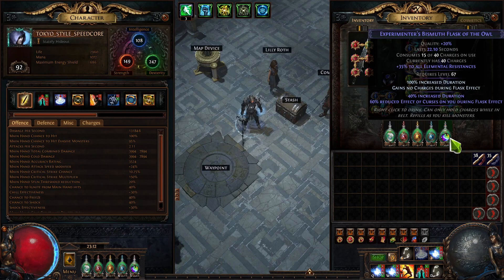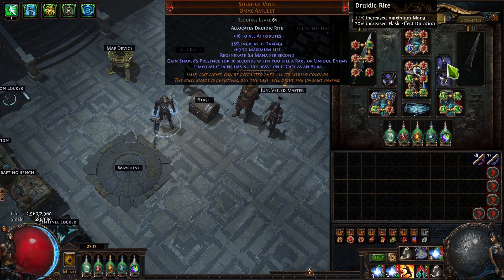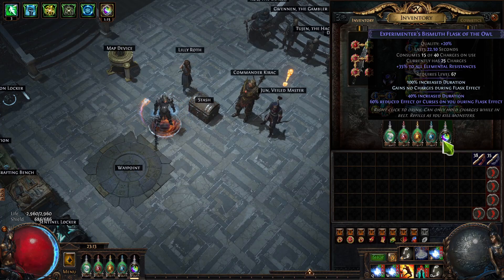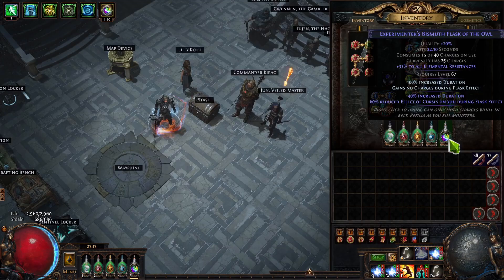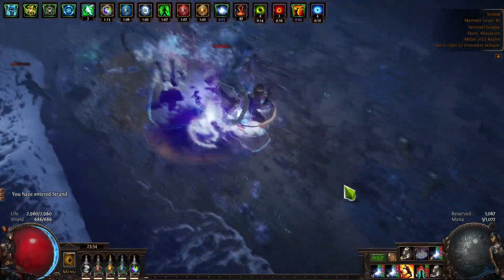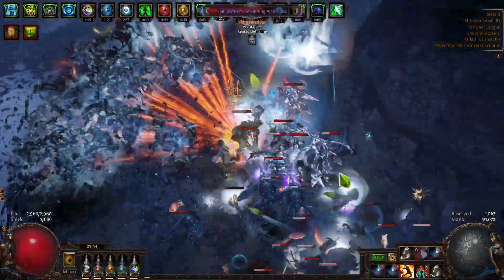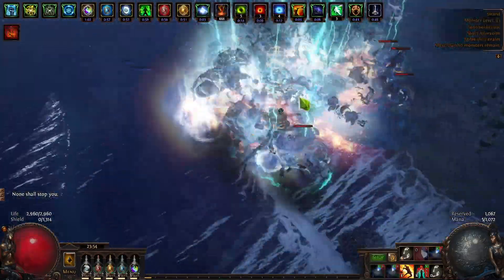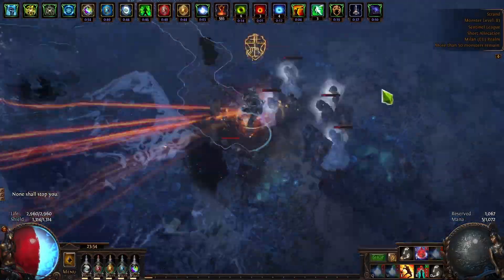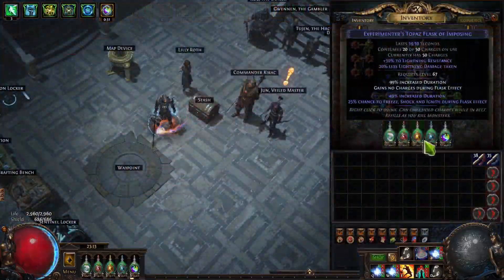With my current setup, flasks last almost two minutes — around one minute 45 seconds — because it's hard to calculate due to Solstice Vigil uptime. The base duration of my flasks is around 1 minute 20 seconds, and I don't even have all passives picked or 30% quality on the flasks yet. Solstice Vigil slows down the effects of buffs and debuffs on you by 20%, which effectively means all buff durations become about 25% longer.